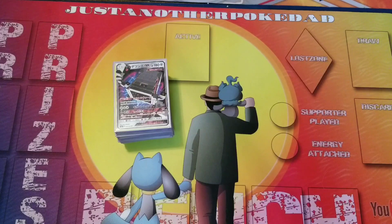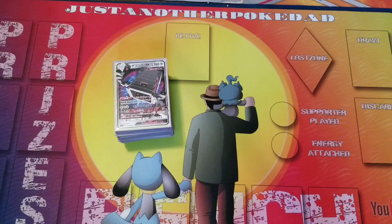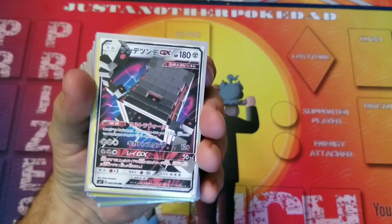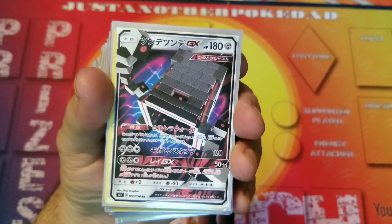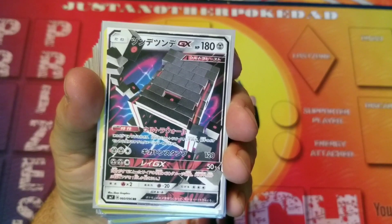There are a couple builds going on. I think this is going to be similar to something — this is not the Naganadel deck. I don't even know how to say it, Naganadel GX — this is not that build. But Stack Attack is coming in Celestial Storm, it's a great new card, I think it's going to see a lot of play. It's a GX — these are obviously proxies, Japanese proxies.